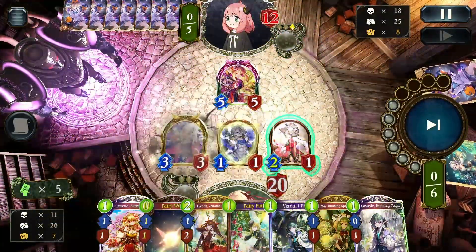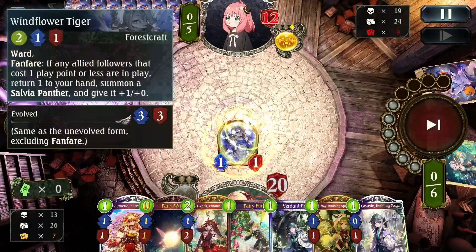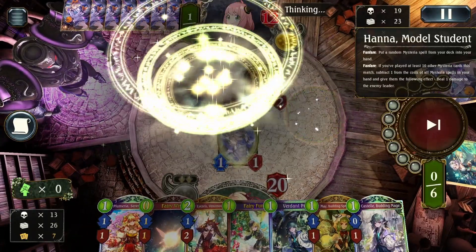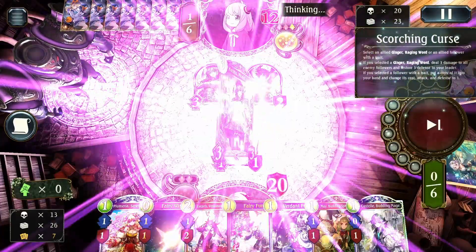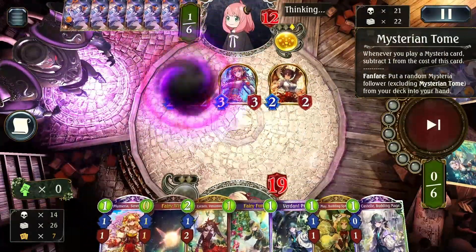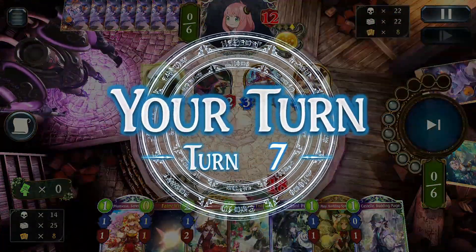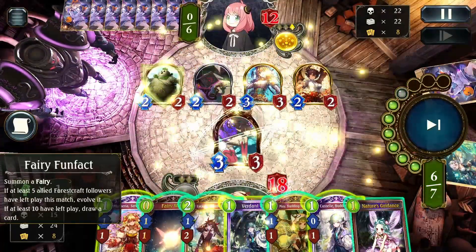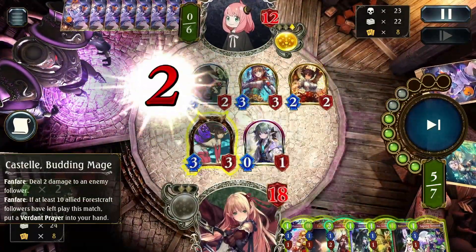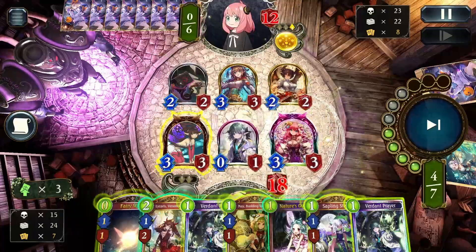We've assembled some storm, we have one target on the board which is a bit bad, but we're already at 21 forest followers so as long as we can pick up storm damage we can finish the game. We have Hannah and they use the spell early, which is better for us than late. We play a Fairy Fun Flag to pick up a lethal option — but I actually just misplayed the order because I had Plumeira in hand. Just pretend that didn't happen.